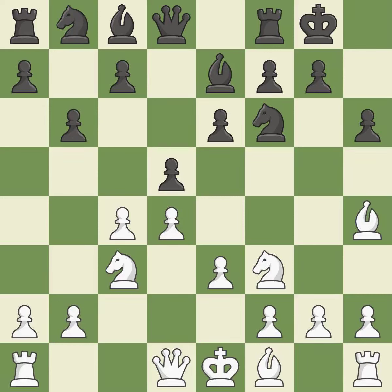The light-squared bishop is ready to be fianchettoed to b7, where it will sit on the long diagonal. By developing a bishop from its initial square, this activates it. As a result, the bishop grows and gains flexibility on the long diagonal.